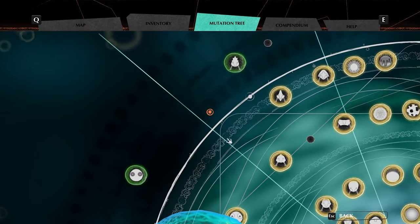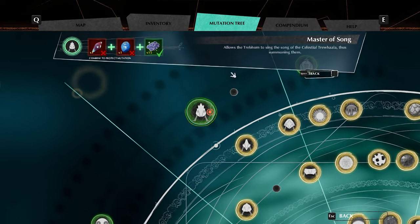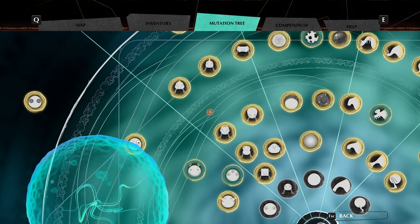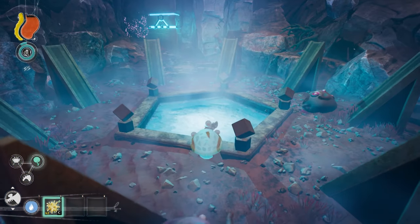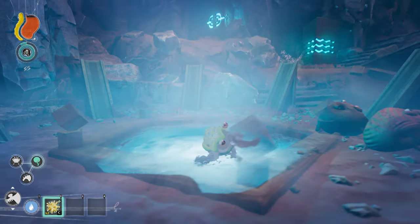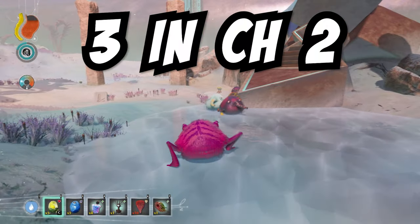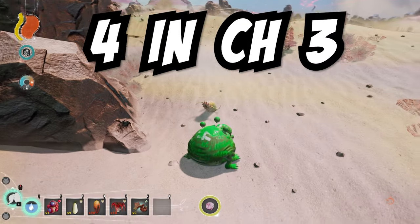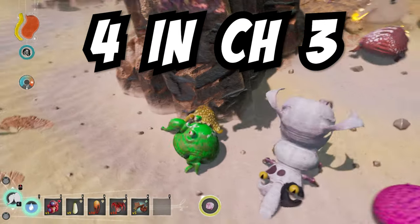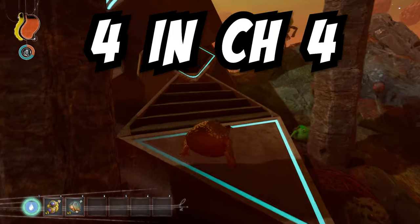As for the joke mutations, which all last a limited amount of time, these are on the bottom of your mutation tree and have no recipes. The shrine will continue to give you mutation recipes, and once you have learned everything you can, the next time you go to an upgrade shrine there will be no Trebom hologram. There are three shrines you can get mutation recipes from in chapter two, four shrines in chapter three, and four shrines in chapter four.